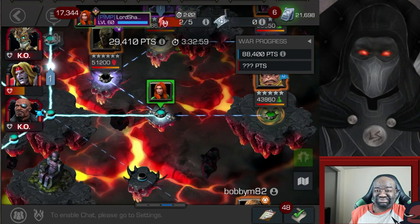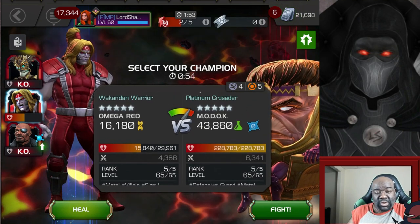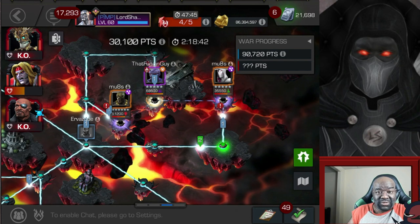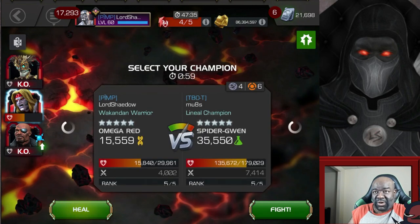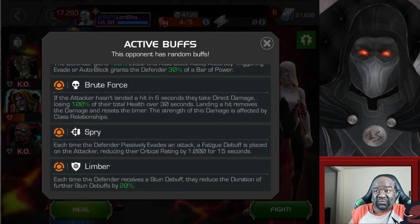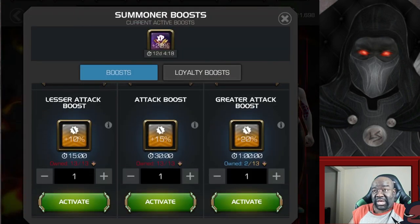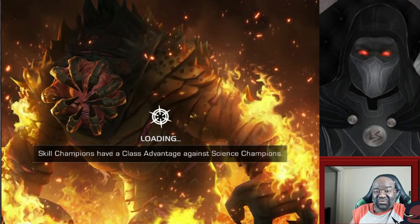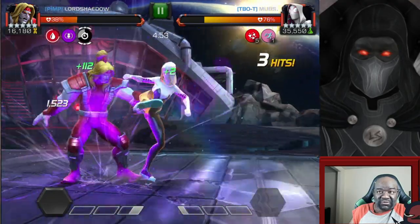I died a couple of times which I hate, but we got Mojo down in the end. I took a break thinking I'd done enough work and my guys aren't in great shape. By the time I came back from my break, Modok had already gone down. I was asked to take out Spider-Gwen on this node. I already knew going in how this fight would end — I don't have good counters for her, and with Limber and Spry on the node I knew this wasn't going to be pretty. But since I was asked, I went ahead like a good little soldier.